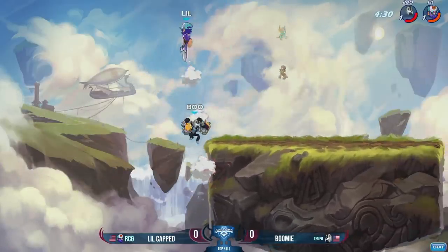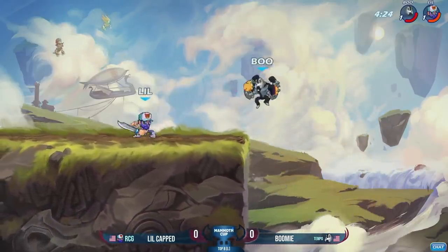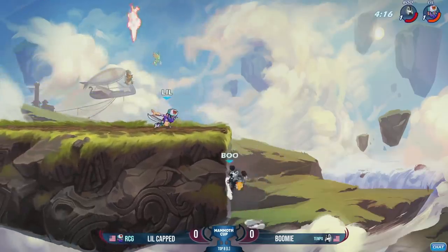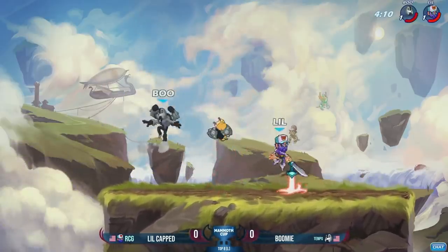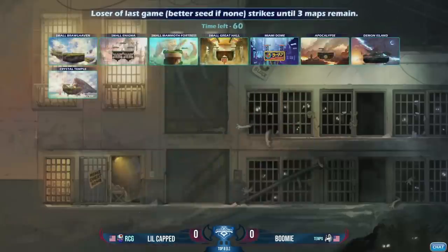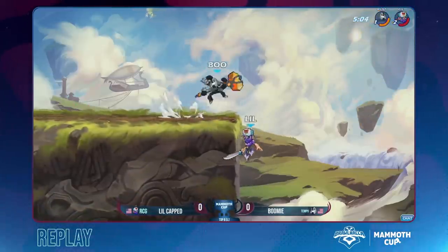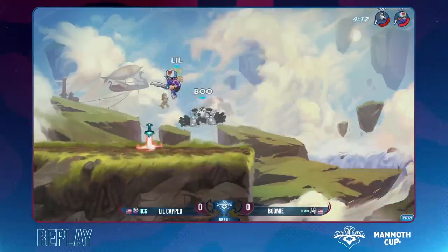Oh, so close! LittleCapped is going to get the down air, and Boomi is fighting back. Sideline hits — can he get that sideline? At this point, either player could land a signature at the edge and that will be the stock. It is closer than it looks. Boomi had to land those exclamation points, so he doesn't have that much time left on the ledge. He gets it — no! Misses the three-piece at the last connection, but the gravity-cancel signature comes through. Boomi on the board, one up!